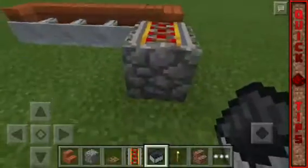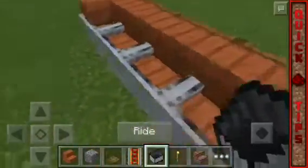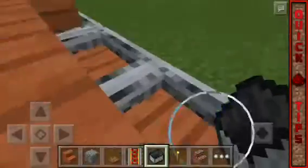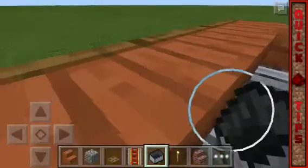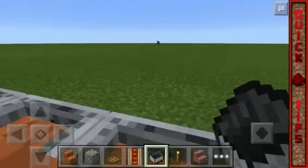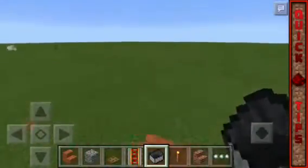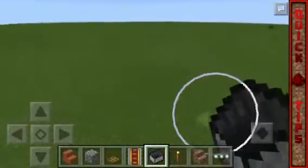There you go — we are done! As you can see, you can now sit on the sofa. We're in the sofa, which is pretty cool. If you want to relax in Minecraft, you can do this. To get out, just jump and you're out.